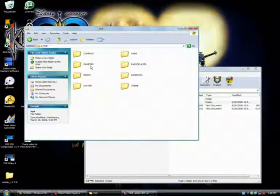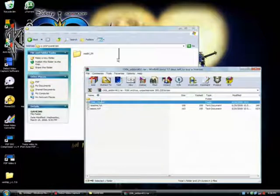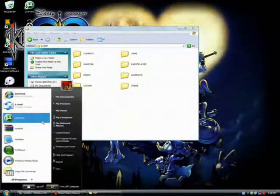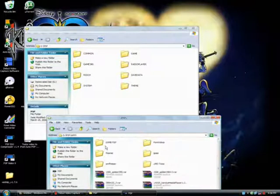Go to your removable disk or PSP memory stick, then navigate to PSP > Game. Whatever your game folder number is — mine is Game 3.380. Put the 1.50 kernel install folder inside it. Then copy your 1.50 kernel files across.